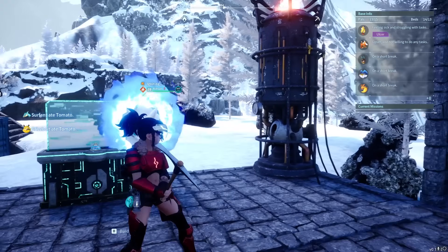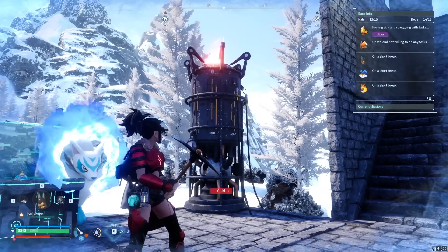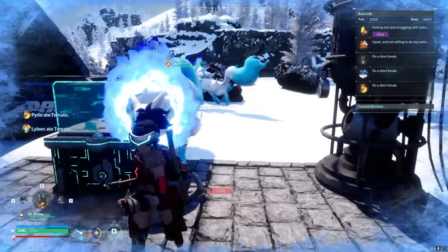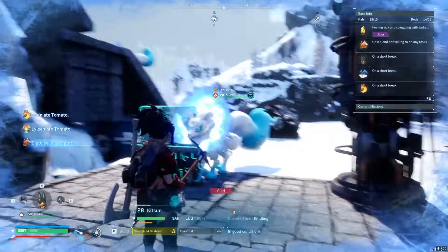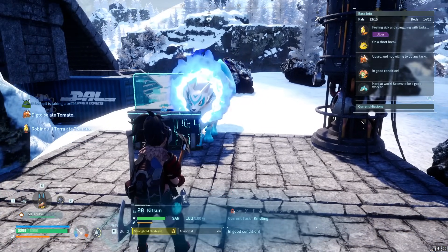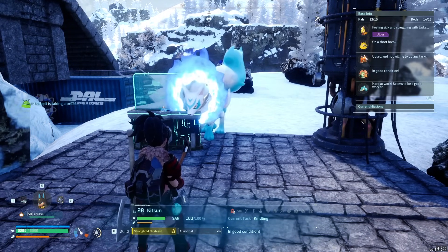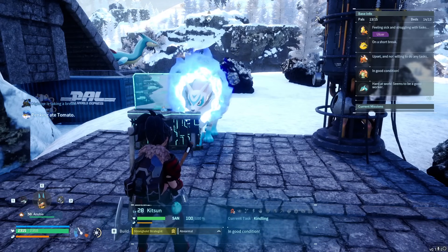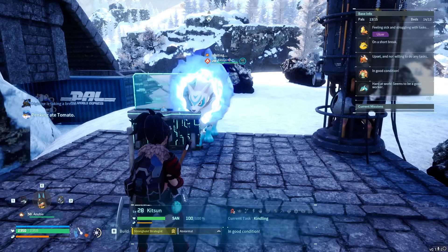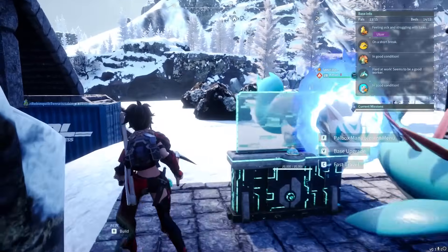The only downside to this base is it's in the snowy area so it's really cold, and you have to be careful with having enough heaters. What I found is the number of heaters doesn't change anything, but the pets sometimes take breaks and glitch out. I have two heaters and four heating pets just to make sure they're always heating. Make sure you have at least two heaters - you only need one, but none of the pets work 24/7.